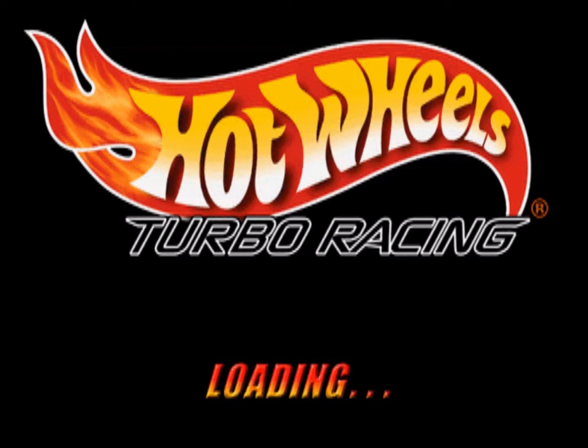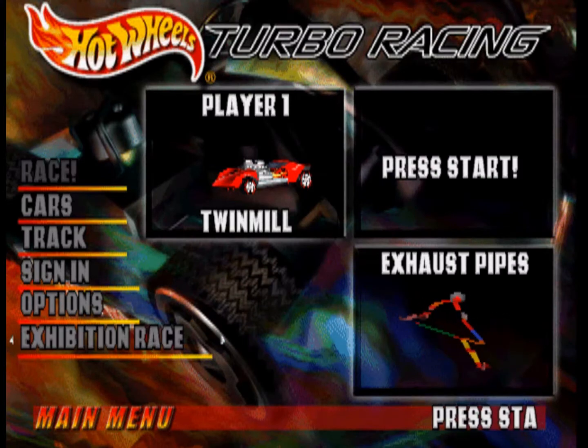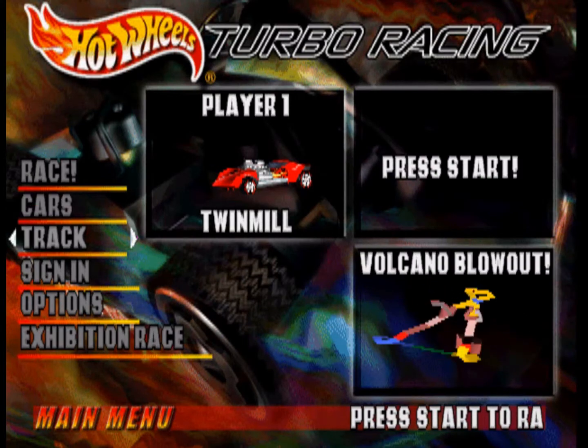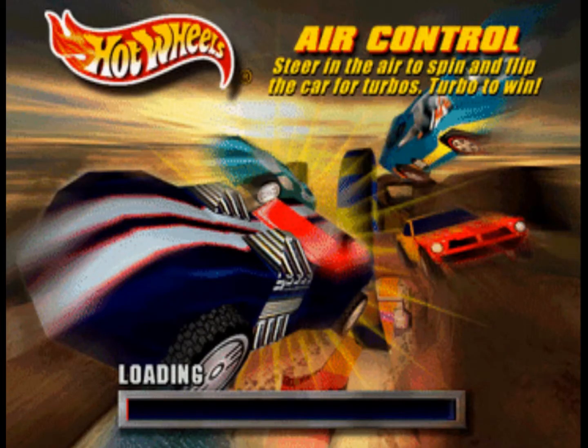So that's the first track - there are three. The second track is very short. That was Exhaust Pipes. Now it's time for Surf and Sprint. This is extremely short. In fact, this is the shortest track in the entire game, in my opinion, and you're about to find out why. But first, let's have a look at the little intro they give you for this level.